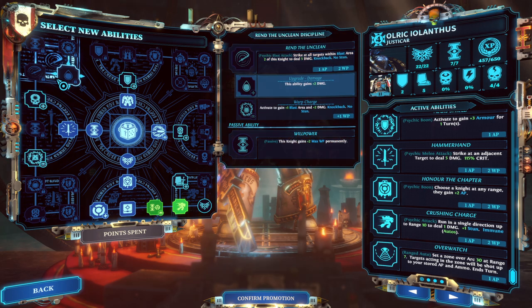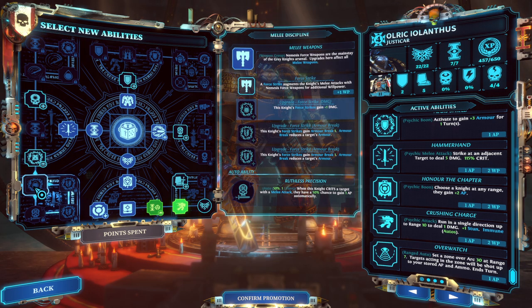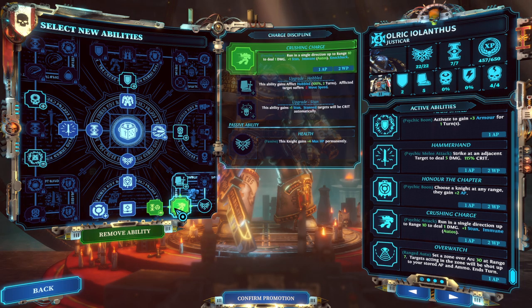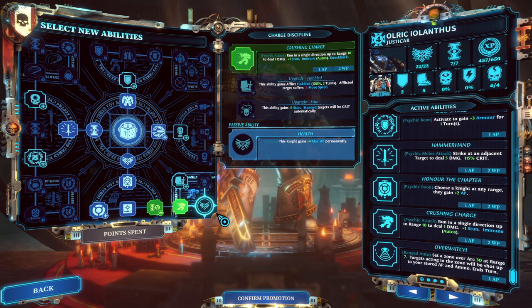Either way, we can't get it right now, so let's get Warp Charge for Honor of the Chapter, which is a pretty decent pickup anyway, and then Crushing Charge as well. One of the problems is that Crushing Charge costs two willpower. And is there any point where it would be better to use two willpower on himself to do the Crushing Charge and deal one damage, rather than giving up the willpower via Honor of the Chapter to a better damaging unit like an Interceptor? That's the real question. I suppose this might help in terms of repositioning.